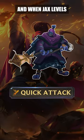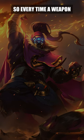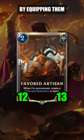You start with Quick Attack and when Jax levels, it gets Overwhelm too. Equipment gets huge with this deck, so every time a weapon returns to your hand, you turn the next unit into a threat by equipping them with the Forge weapon.